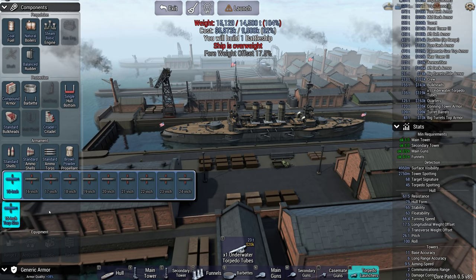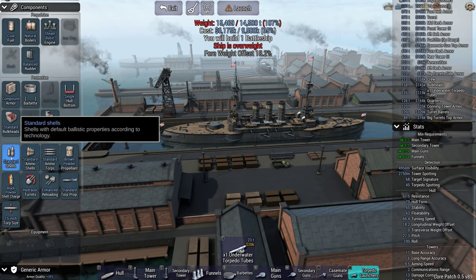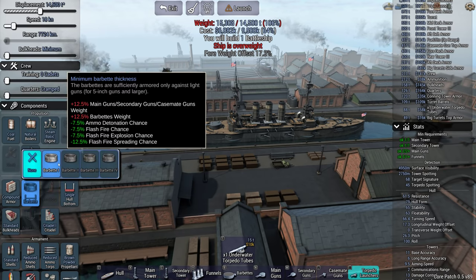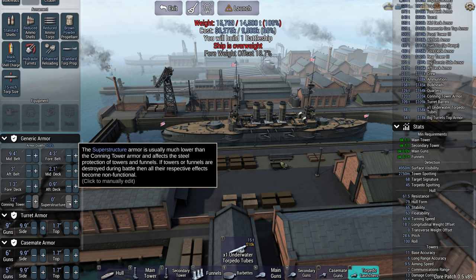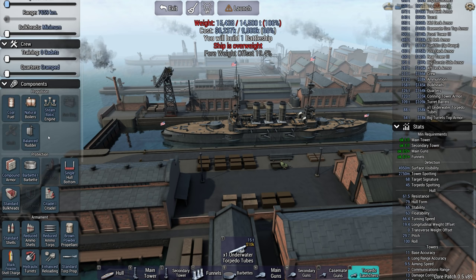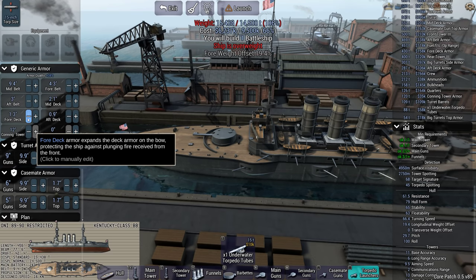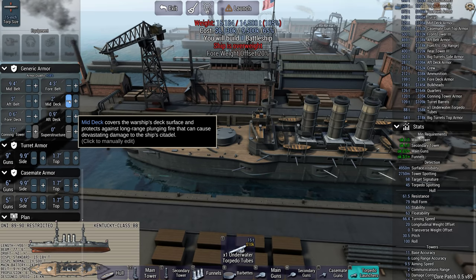I'll get it underweight somehow. Probably reduce speed even more, and then take off deck armor because again we're really not going to be suffering too much from deck hits, and a light cruiser is not going to have anything much bigger than a six inch gun, so 0.6 inches is all we really need on the decks.